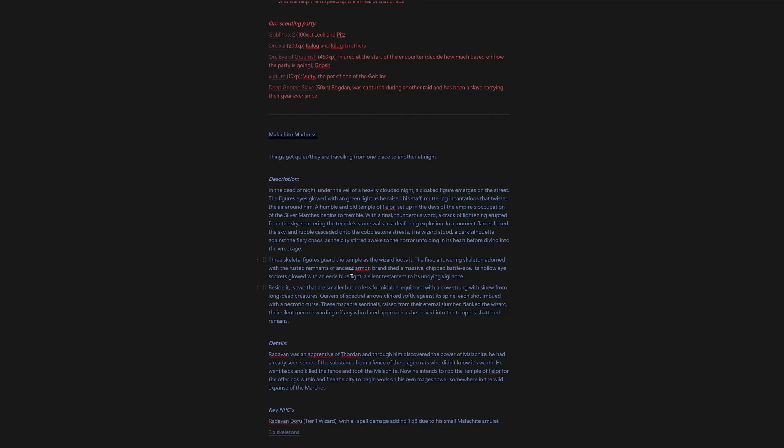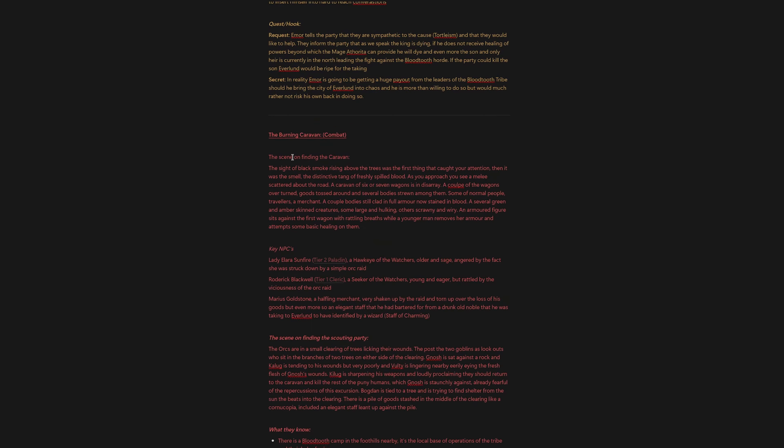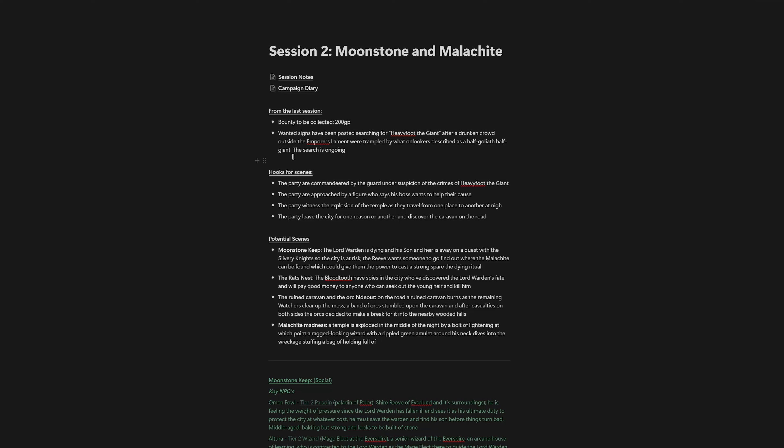The burning caravan scene was really because both of the key requests I was going to put in front of the party were going to force them to leave the city for the first time — I wanted to start them traveling. In order to not have to plan too far ahead, I basically planned out a scene on the road itself. That's what the burning caravan scene was, and it created some really interesting interactions with NPCs who are from the empire further south. That was really how I planned out the session — that was all I had going in, and I think it provided a really nice framework. I was really happy with how the session went.